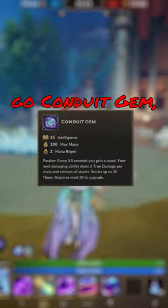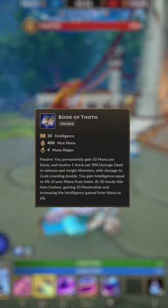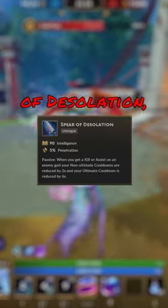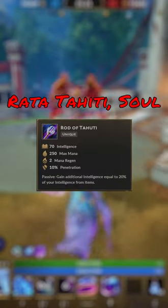For a build on Hekate, I like to go Conduit Gem, Book of Thoth, Chronos Pendant, Spear of Desolation, Rata Tahiti, Soul Reaver, and Dreamer's Idol. For a relic, I like to go Blink Rune, just because it's a fun relic to have and it helps because she doesn't have any true mobility, or you can't go wrong with Purification Beads.